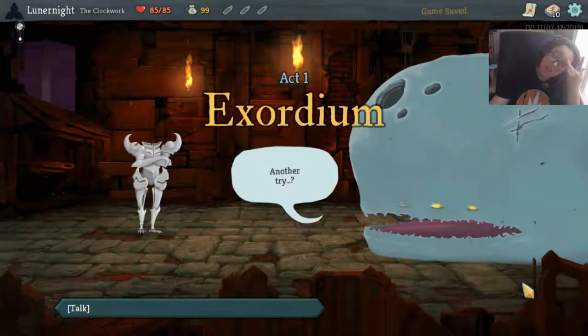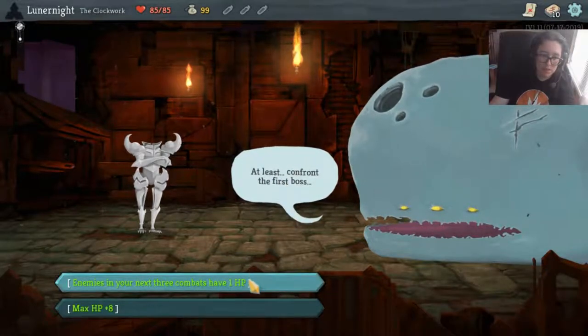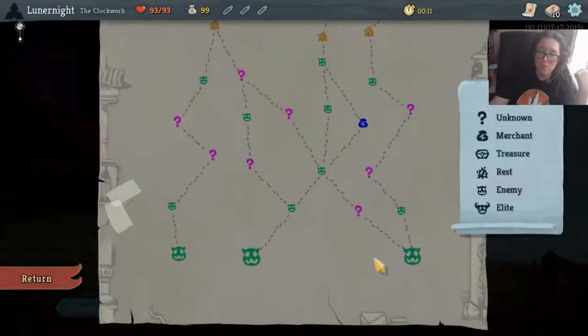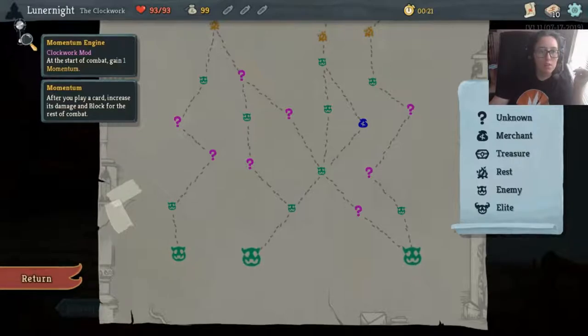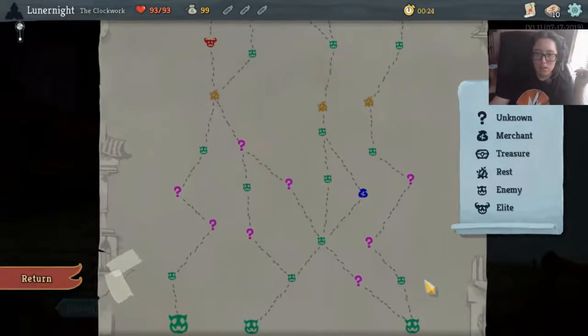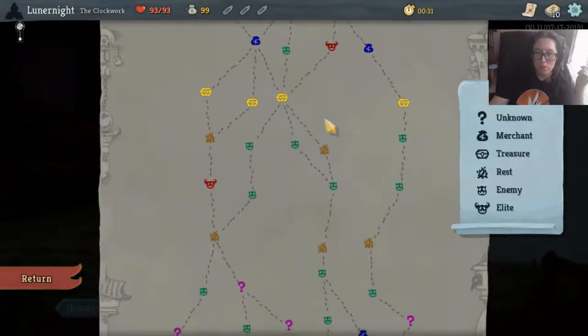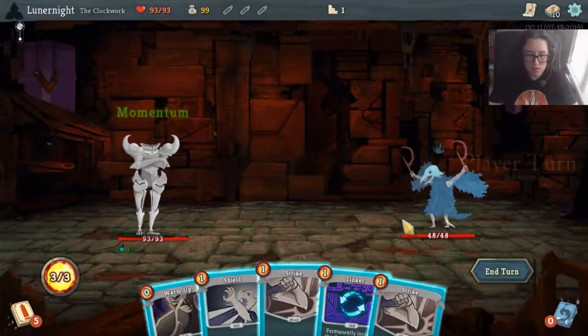It's been over a year since I started playing, so at least I should be able to confront the first boss. I'm going to go ahead and do max HP because I have no idea what I'm doing right now. Aside from the momentum mechanic - after you play a card, it increases its damage and block for the rest of combat. I kind of want to go fire blasting. Let's do it.